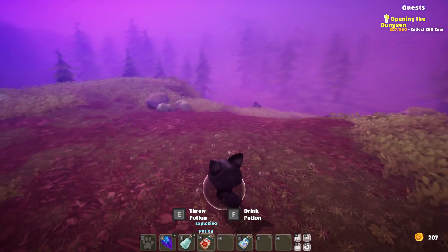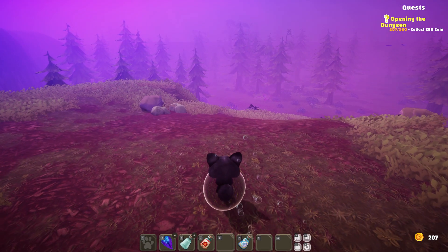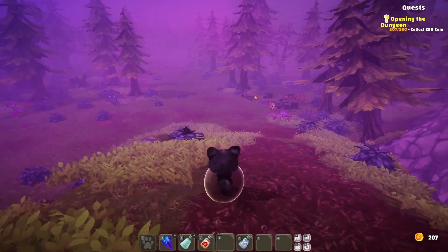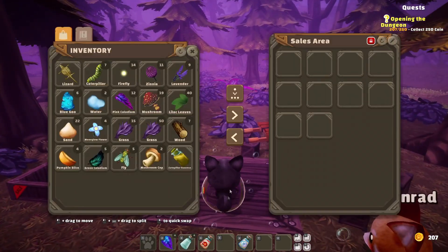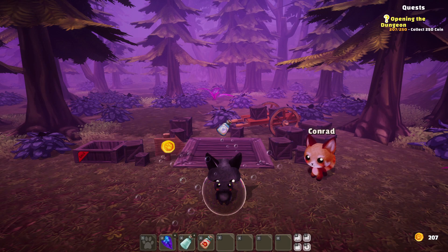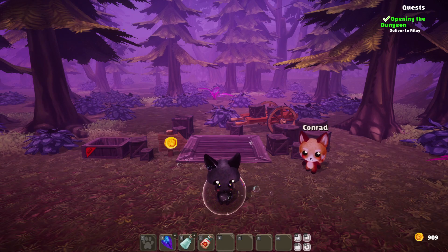We have the explosive potion, which I think we want to keep until we're in the dungeon, though we'll probably need more potions than what we have. I need some storage. Let's go down here and sell this bubble potion — there we go, that's 702. Now we have 900.